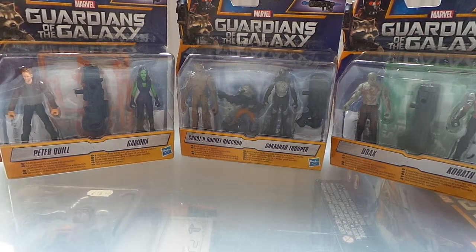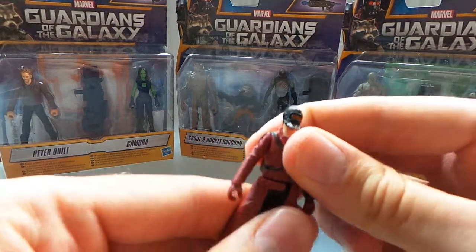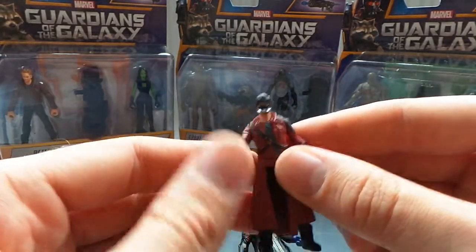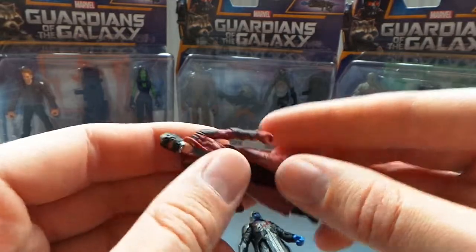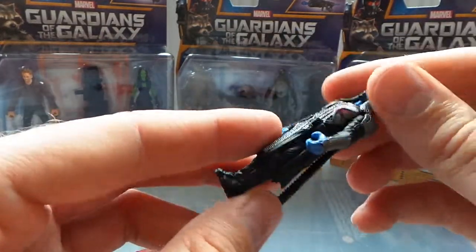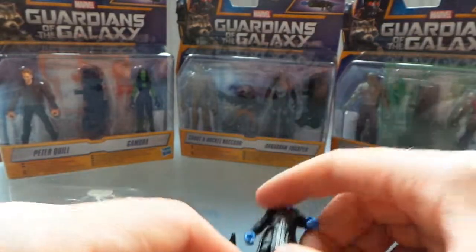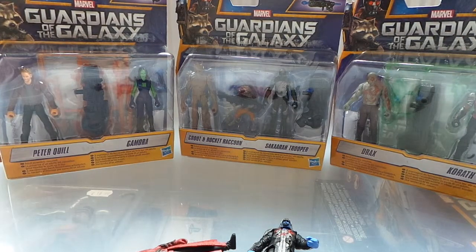Here we go, we're looking at Guardians of the Galaxy basic pack two-inch figures. There are three of them — I've opened two already. First ones we'll look at are Ronan and Peter Quill, so here's Ronan and here's Peter Quill, or Star-Lord. They're quite cool little two-inch figures with very basic articulation — you get the arms, the head, and both legs that move.